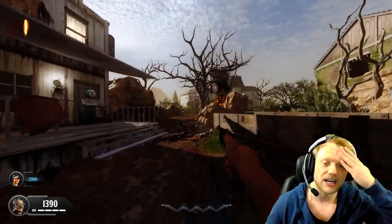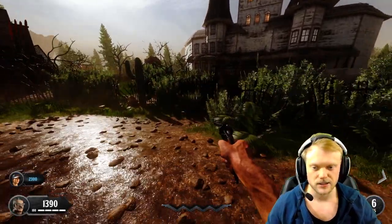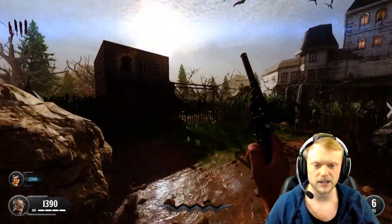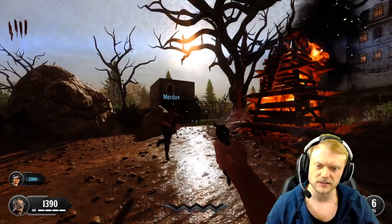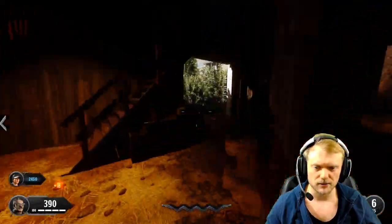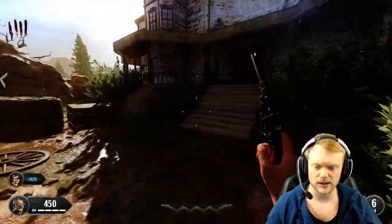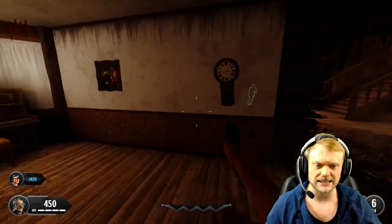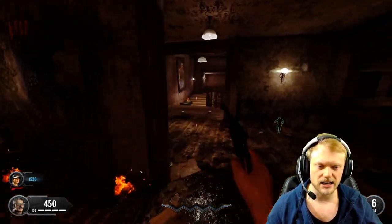We're going to continue making it towards power and digging up as many dig sites as we can. When you reach the split, both paths go to the same spot — go right through the barn because there's nothing special on the left. We're heading inside the mansion now, which I think is pretty much an exact-scale replica of the mansion from Buried.